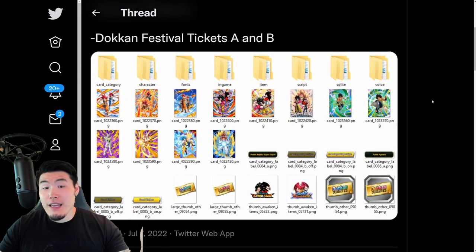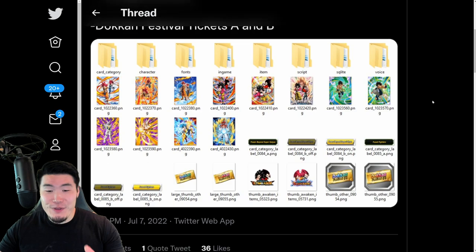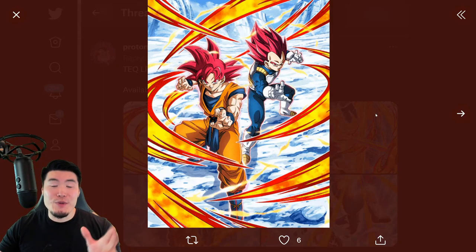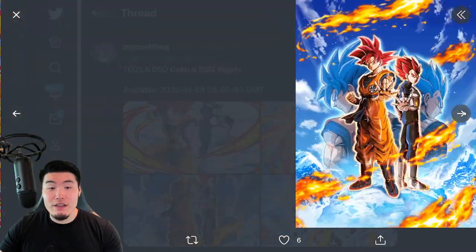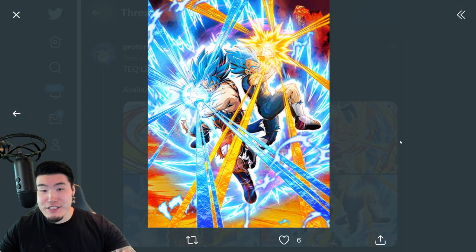This should be a relatively quick video because there's not really anything new to talk about. Scrolling down a little bit here, we have the assets for the Tech LR Super Saiyan God Goku and Super Saiyan God Vegeta. There is the SSR — something that hopefully we all get to see in our summons tonight — and then we have the TUR and then the LR God Boys, and then of course the transformation into the LR Blue Boys as well.